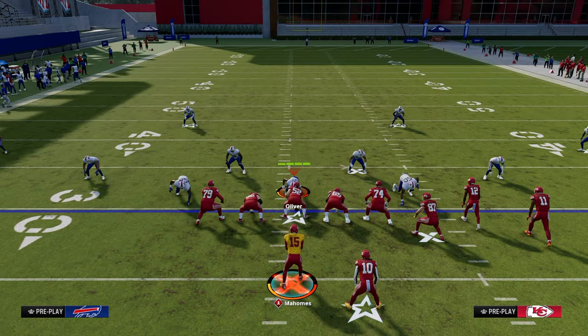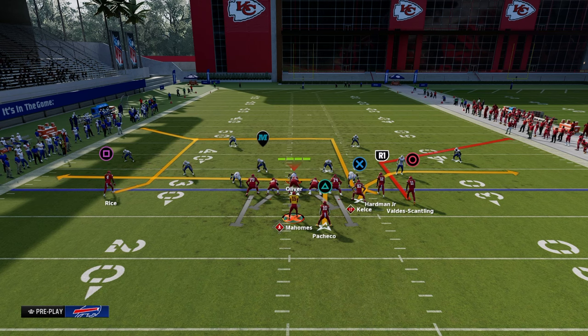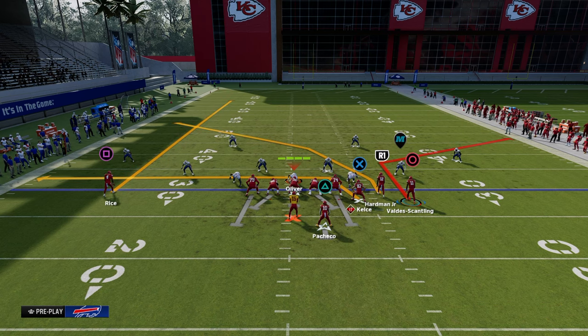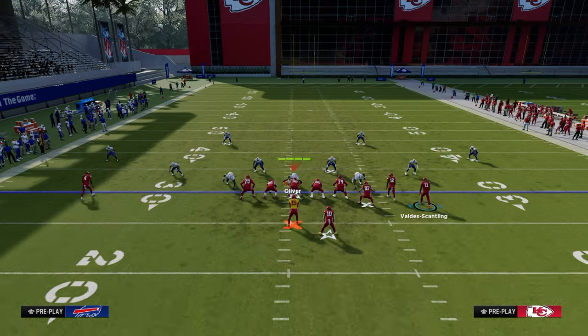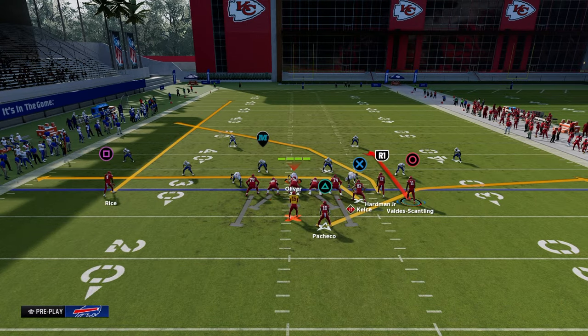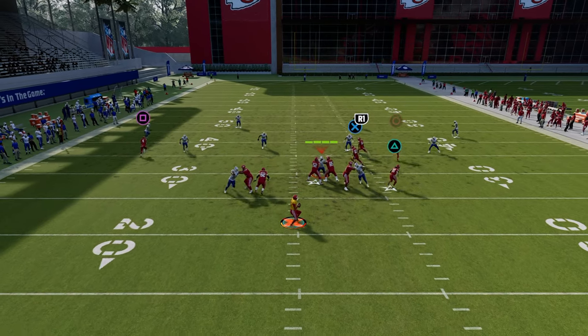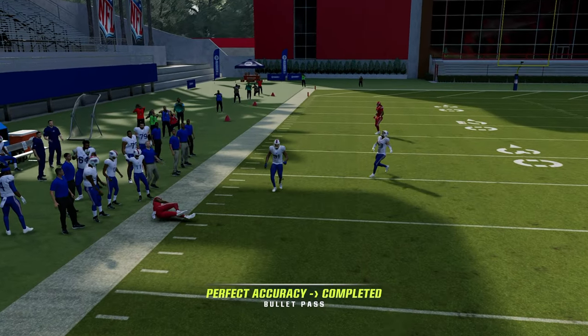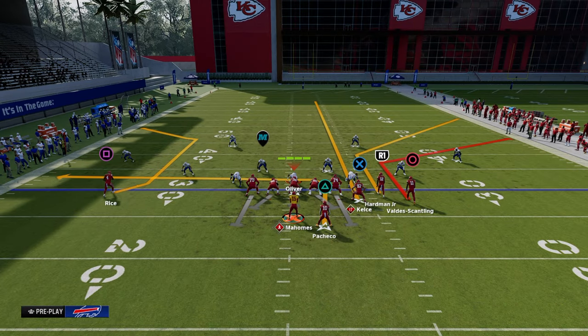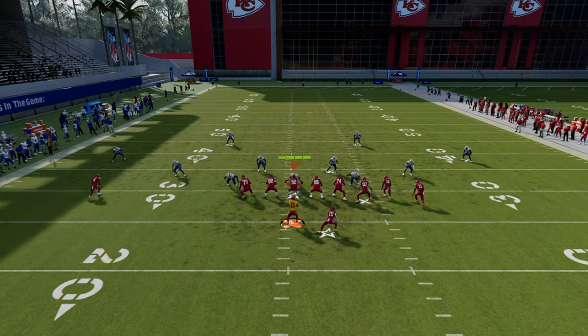Your play should generally be isolating certain spaces on the field. A streak, a crosser, and a drag will attack the left side deep, left side intermediate, and left side flat. Then you put something around it attacking the backside intermediate and maybe the backside flat — like a curl route. That puts stress on the yellow defender, forcing the user to stay on the curl, which opens up the route on the other side. Creating routes that complement one another, create space for one another, and manipulate the user is the biggest principle for building route combinations in Madden — applicable to any formation.